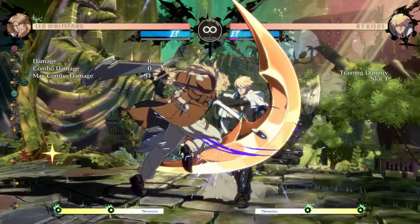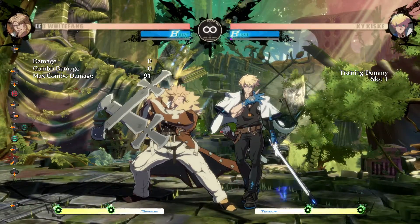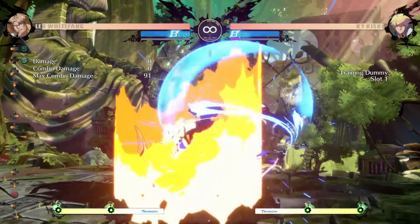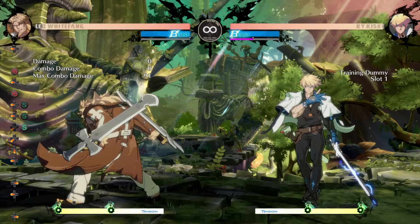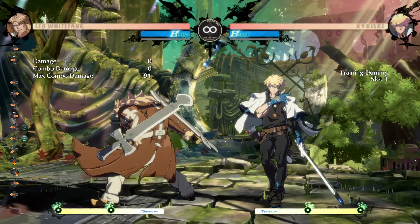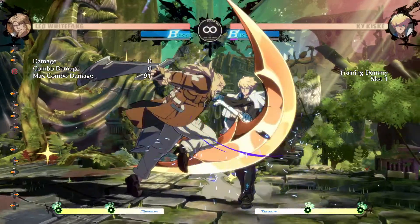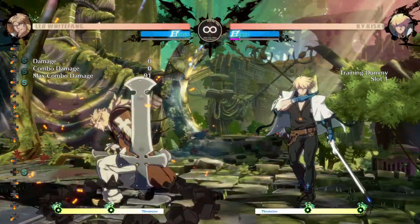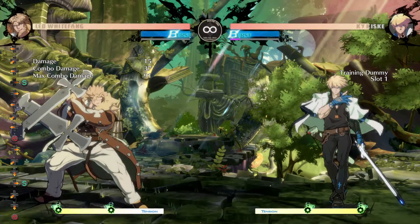Now you might be wondering why you'd ever want to do this — it's a very simple answer. The overhead is unsafe on block and your opponent can punish you, but it is dependent on range. At max range they can't punish you. You also have other options to make it a little bit safer. If they mash the jab button, you can throw out your projectile and get a counter hit there.